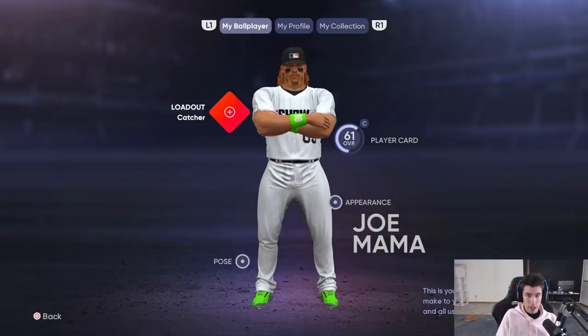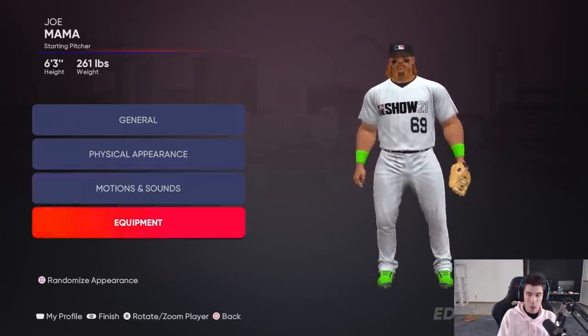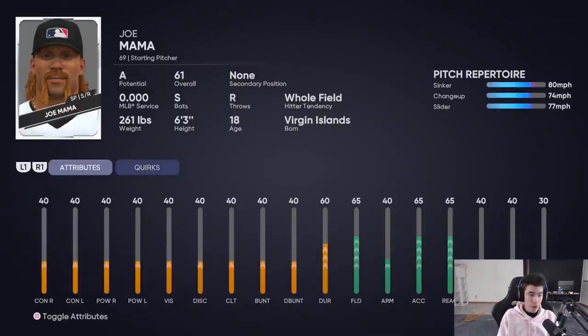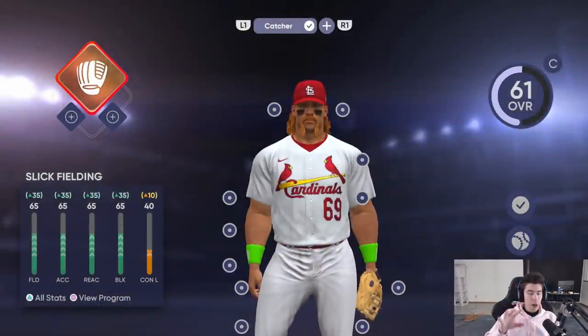At the top we have three options: My Ball Player, My Profile, My Collection. We want to be sticking on Ball Player. You have your pose, your appearance where you can change physical appearance and equipment, your player card where you check out attributes for both hitting and pitching, and then the lowdown - that's the big key we want to focus on today.